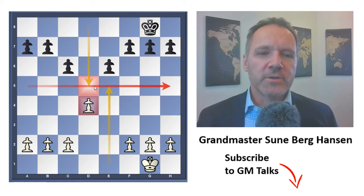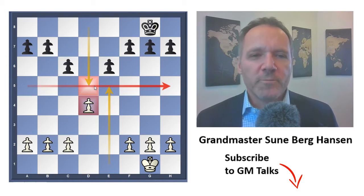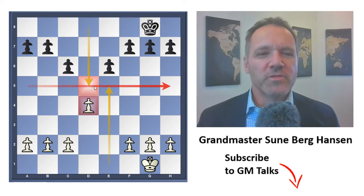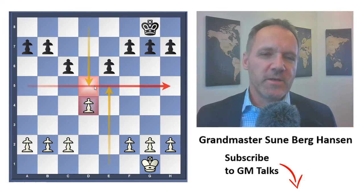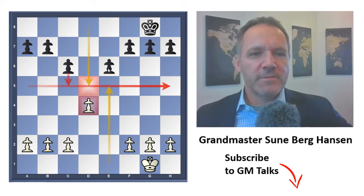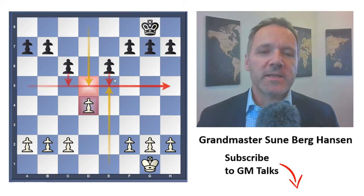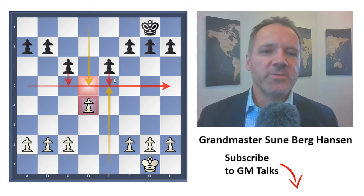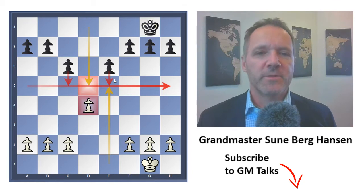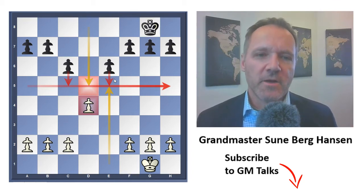Let's have a little look at different pawn moves. As you can see, black can almost make no moves without weakening his position except for c5 or e5. If he manages to get those in, he usually equalizes, unless he's far behind in development and comes under attack.